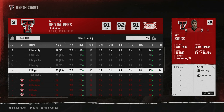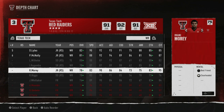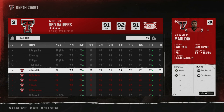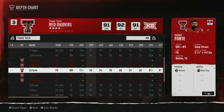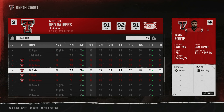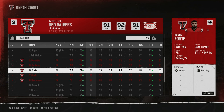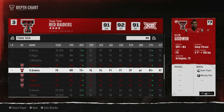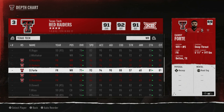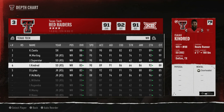Look at Merling: 95 speed, 94 acceleration — he's going to get open. One player has a superstar development trait. I went hard in the portal specifically looking for receivers to fit my play style, and I also had to redshirt some freshmen because I've got dogs already. Look at these redshirted freshmen: 94 speed/95 acceleration, 94/94, 93/94, 95/94 — three of them were five-stars, two were four-stars.